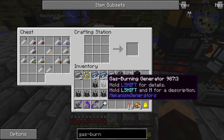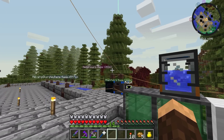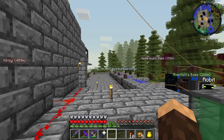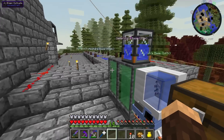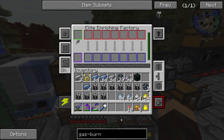We're actually gonna power this with a power source called ethylene. Several of the other guys on the server — I think Alien and also Sidarius — have both used ethylene. Anyways, we got all the gas burning generators. Next up we actually need another crusher. For a crusher, we need steel casings, lava buckets, basic control circuits, and redstone.